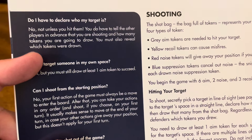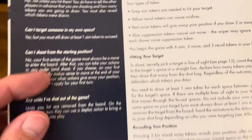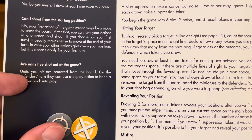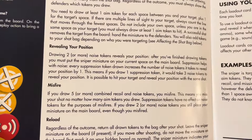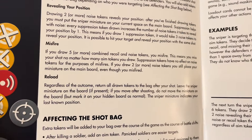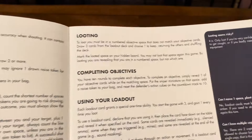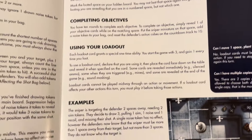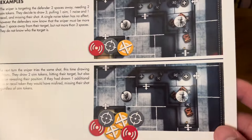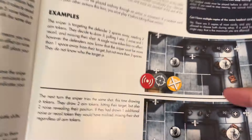More FAQs: do I have to declare who my target is, can I target someone in my own space, can I shoot from the starting position, are units I've shot out of the game? Then they give examples of shooting — hitting your target, revealing your position, misfire, reloading, affecting the shot bag, looting, completing objectives, using your loadout — with plenty of diagrams showing where figures are and how you use different tokens.